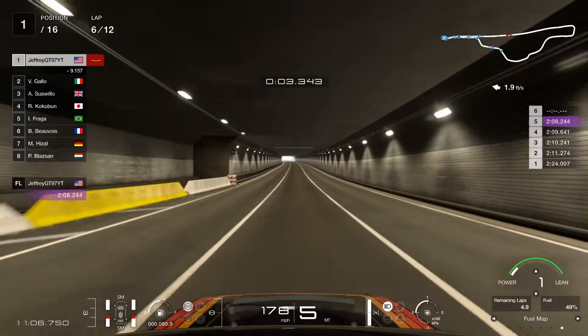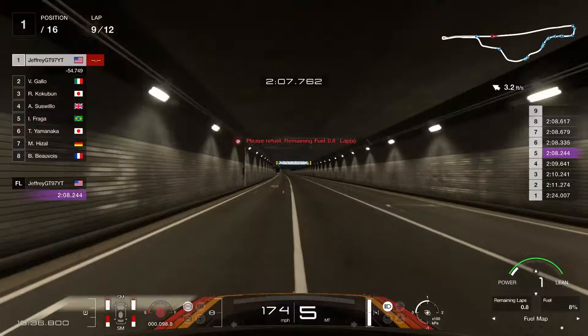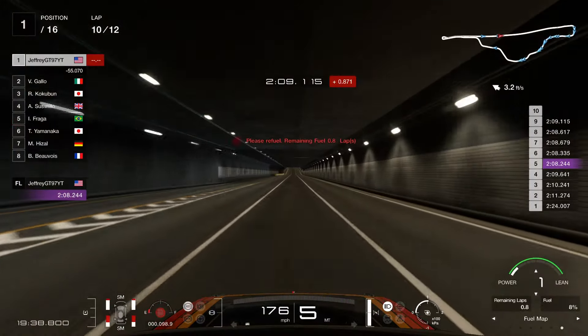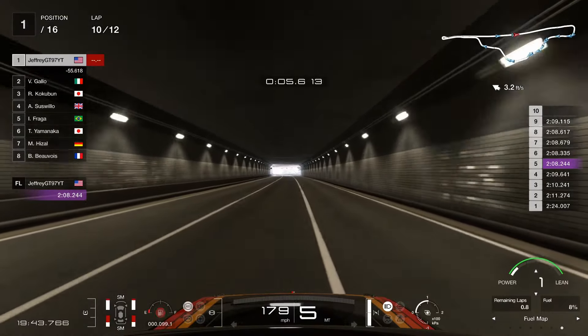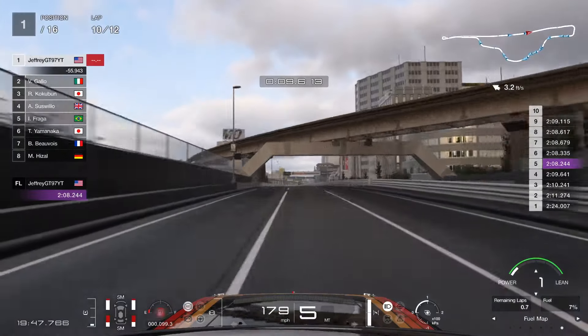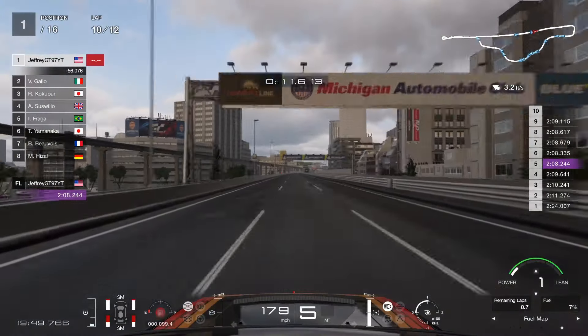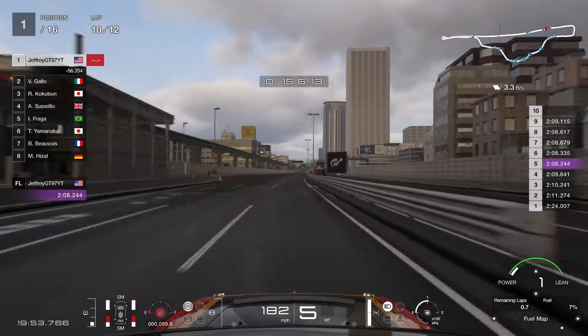Fast forward to lap 10 — just to show you guys a side note: if you decide to stretch it all the way to lap 10, you're going to keep your fuel map to number 1 for the majority of the race. On lap 10, once you approach the uphill, you're going to switch your fuel map to number 2.